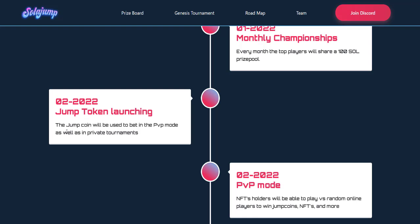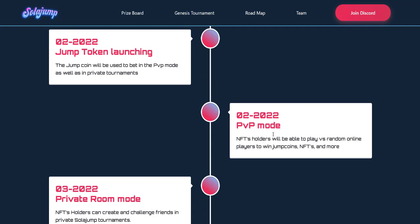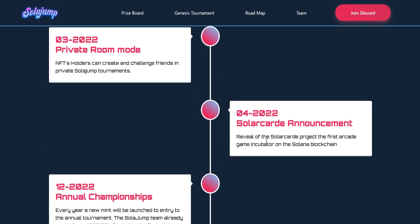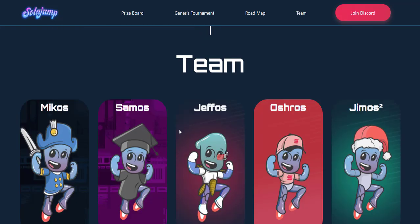The Jump token will be used to bet in PVP mode as well as in ranked tournaments. NFT holders will be able to play random online players to win Jump Coins, NFTs, and more. NFT holders can also create and challenge friends in private SolarJamp tournaments. Further down the roadmap is the reveal of the SolarCrate project — the first arcade game incubator on the Solana blockchain.